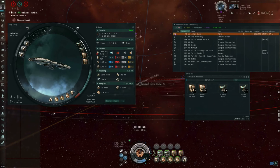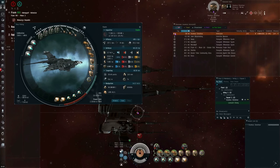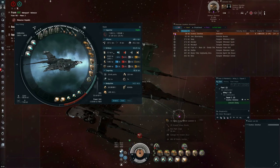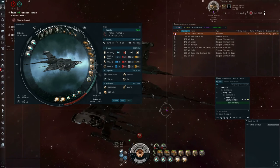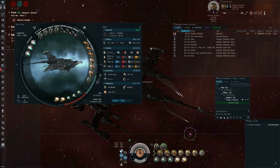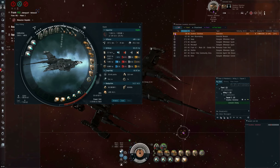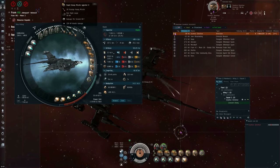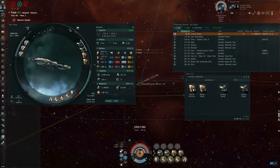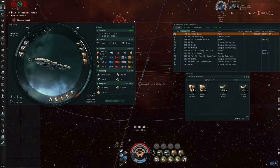Now missiles are a slightly different ball of wax from turrets. If I fire missiles at that Arbitrator, here I have a set of rapid heavy missile launchers. You can see the shields going down — that would be the shield alarm.